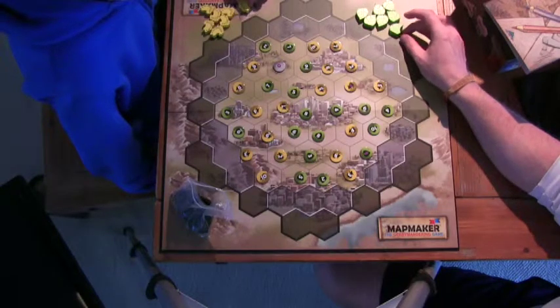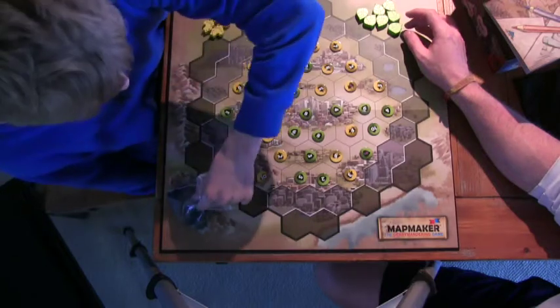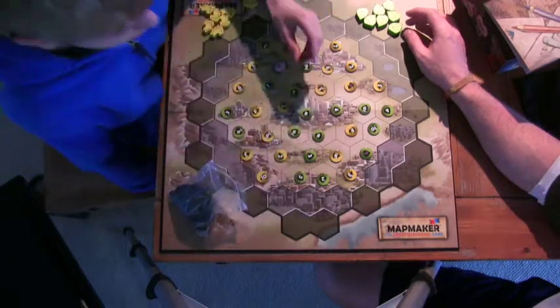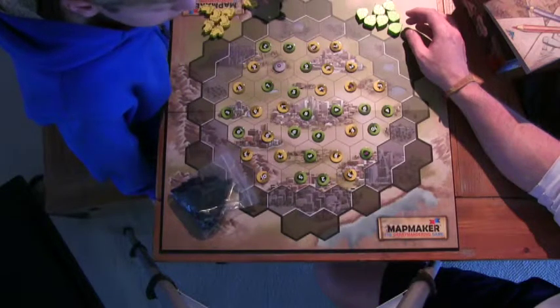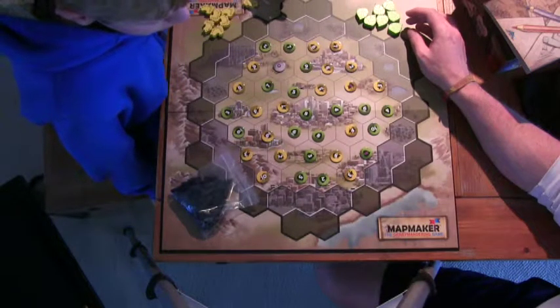It actually says I am supposed to go first by the rules, but I'll let you go first. So you take turns placing borders — the first player places one, then two, then three, then four, and then it's four after that.